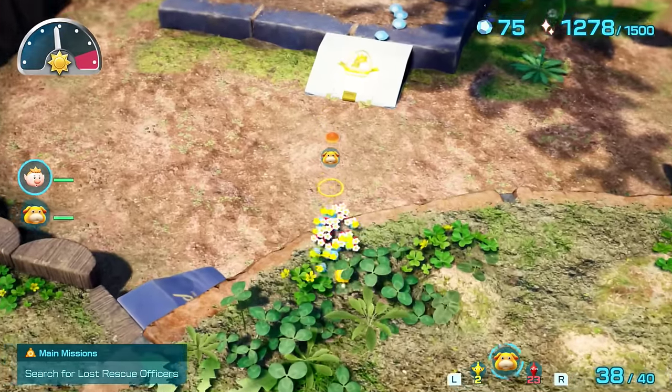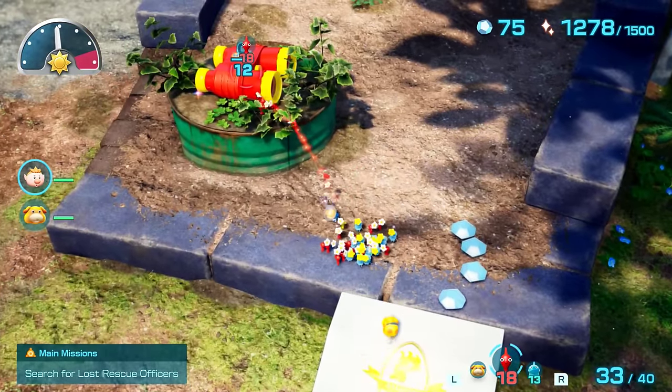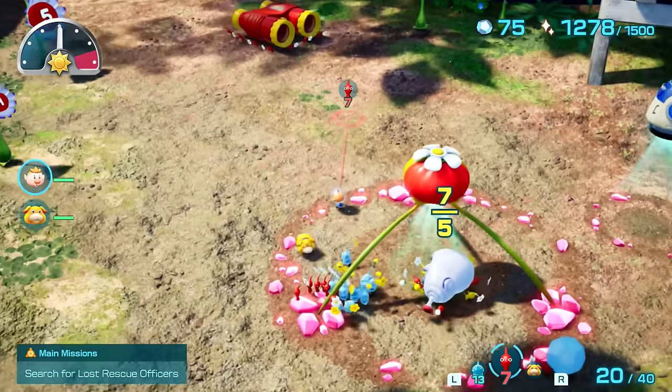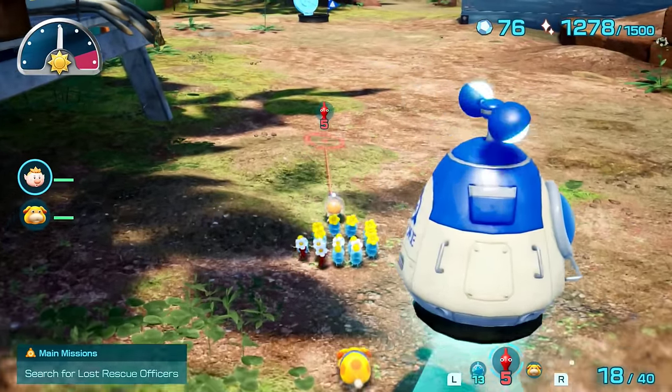That just leaves the double dragonite scope, which we can fall down to from where we fought the last red bulb orb to quickly throw pikmin at, while we fight a fiery blowhog to unlock and switch base locations to the middle of the map for a closer turn-in and so we can start tomorrow in this spot.